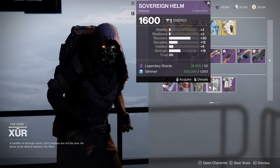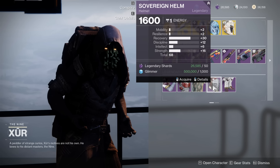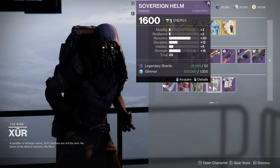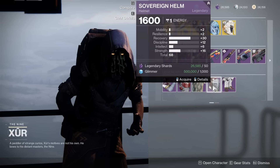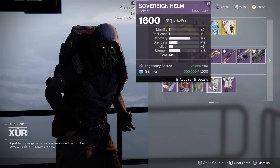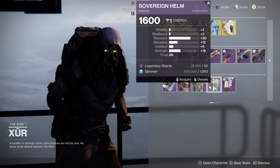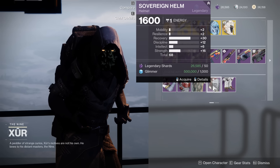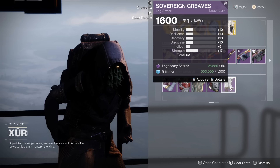68 — extremely high, massive Recovery spike. You got Discipline, a little bit of Intellect and Strength as well. This would be a way better piece for the Warlock for sure, but if you need some Recovery on your Titan and you're dying a little too much and need a little bit more health regen, this is a great pickup. 68 is an incredible roll here. Then we have 63 — not really that amazing.